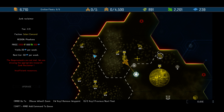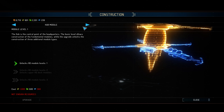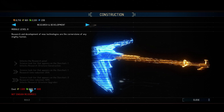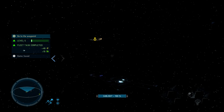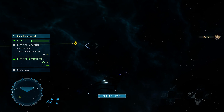So we need a research hub and then we can research junk reclaimer too. What do we need for it? We need to have lots of ore for it and some materials. I think we have a fair amount of income here — 400, so that's not too bad. The mount and blade in space.